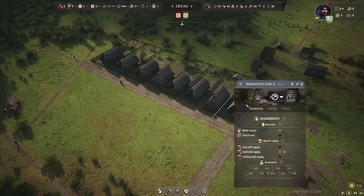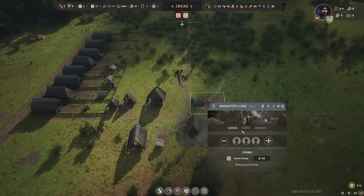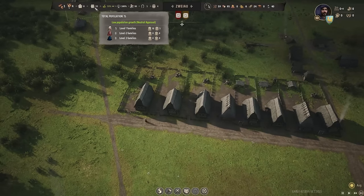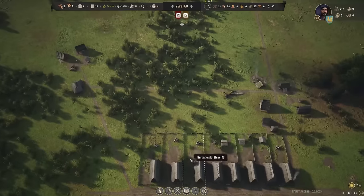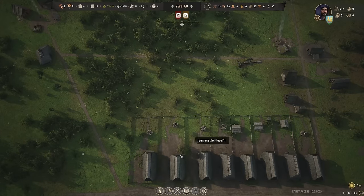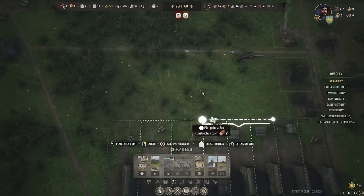We need to make my people happy. None of them have fuel, and the reason they don't have fuel is because I don't think we have anyone working at the woodcutter's lodge. We haven't managed to grow the population all that much — we have room for eight families. It'd be nice to bring those numbers up, so I'm going to go ahead and build another few burgage plots.